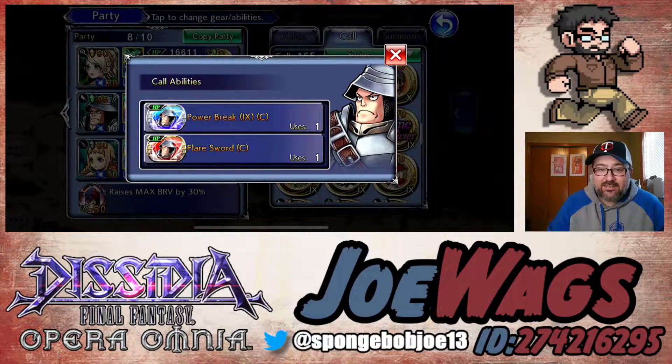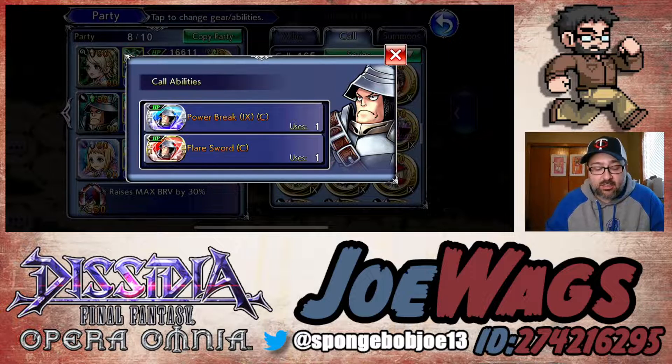Hey guys, thanks for joining me for another Dissidia Final Fantasy Opera Omnia video. Today we're going to do a character guide on Steiner. Steiner is a character who is coming back as a side character on the Sarah and Sherlada cycle of banners coming out in a couple days. I've done so many character guides and most don't need to be re-recorded when they come back, but Steiner is one I missed — I never did a guide when he got a C90.